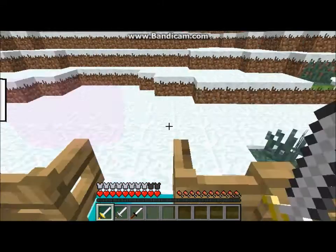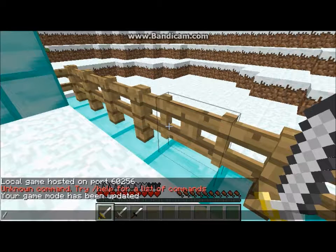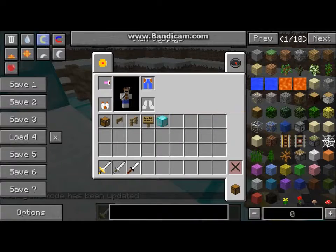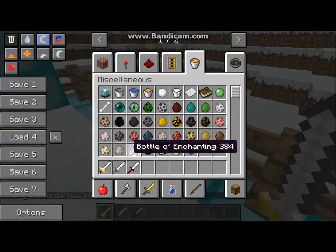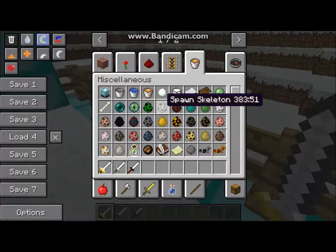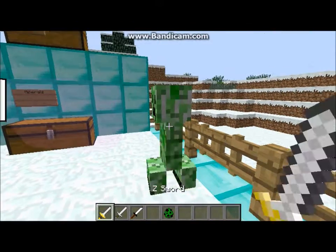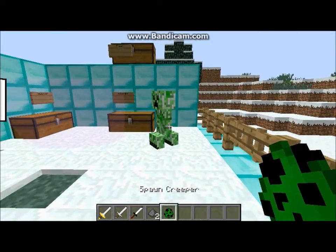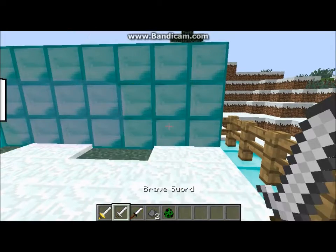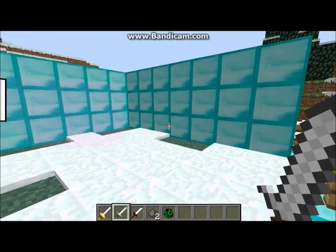I'm gonna test it on an animal — I'll spawn a creeper. Game mode one, go back, game mode, then spawn a creeper. There's that. It takes 20 damage off. This is only for 1.6.4.